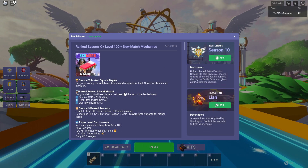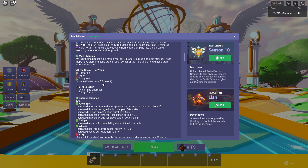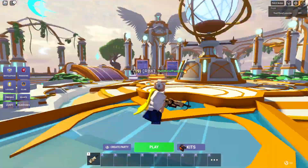Inside of the last update, we actually got the brand new ranked squads that started to begin. They also have the Season 9 ranked rewards as well, and also a bunch of other kits inside of the game.